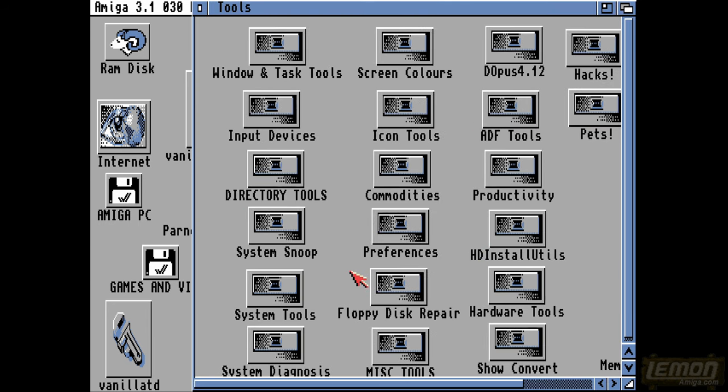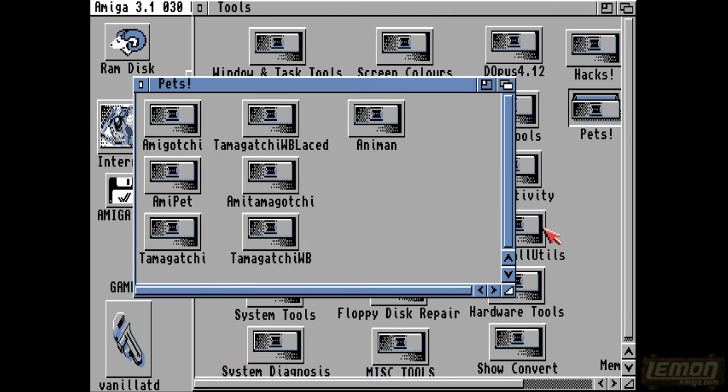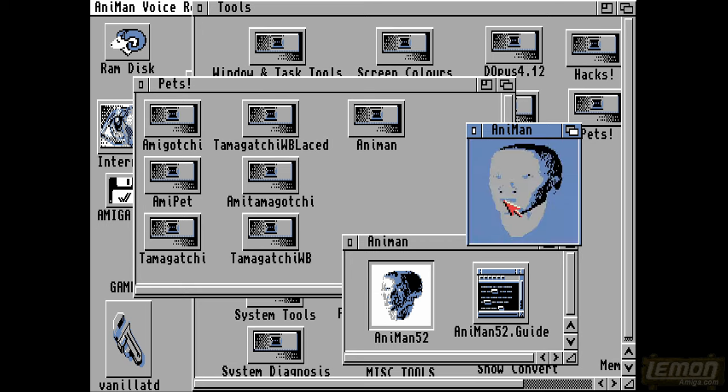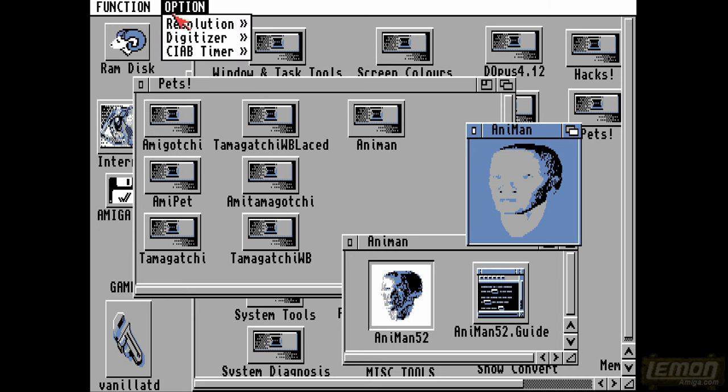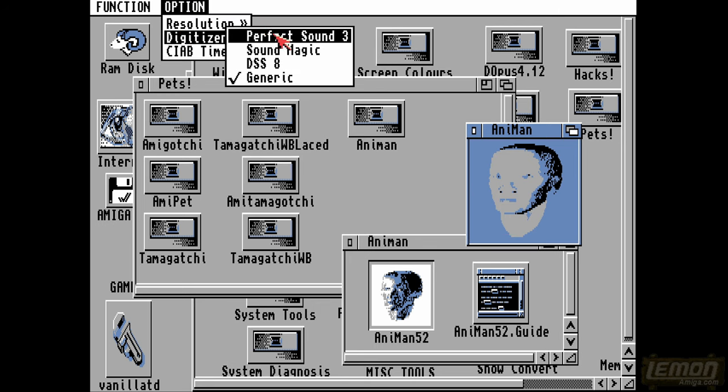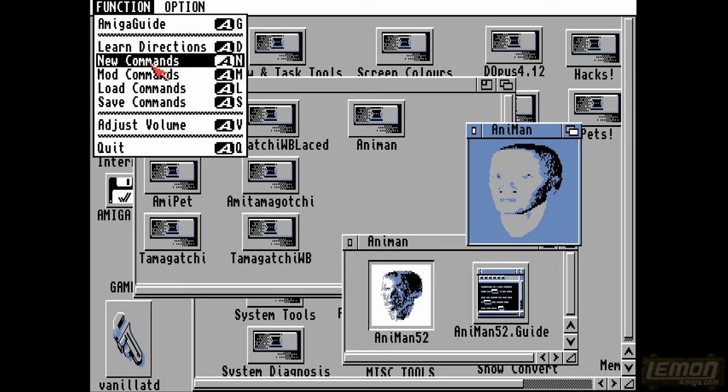You might be familiar with the old tools directory from a previous video on how to hack the computer. In here I've put some extra tools and one of those is Animan. As far as I know, you need a microphone or some kind of input to teach this guy to speak, then you can have any kind of output sound device you want. It's really non-polished at the moment - CIA times and directions. I think you need a microphone to teach this guy how to do things.